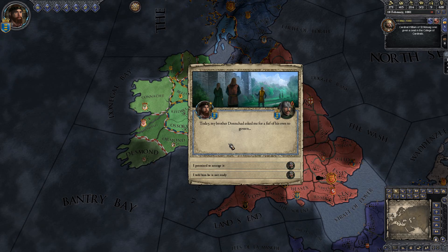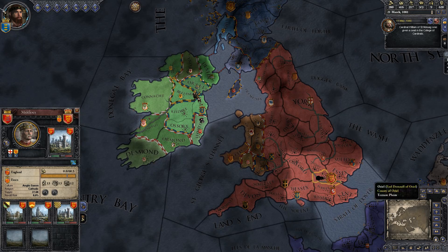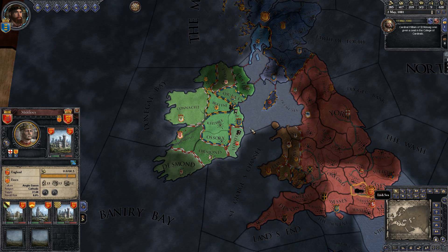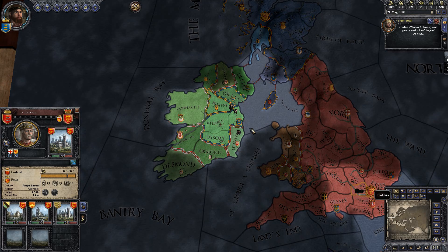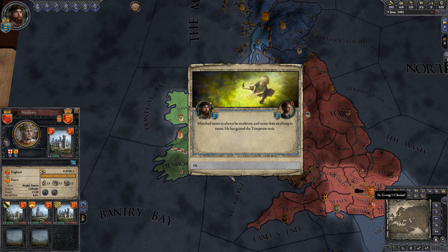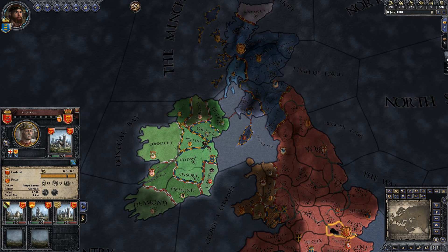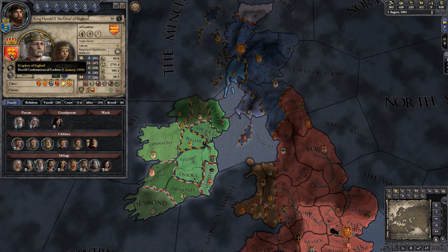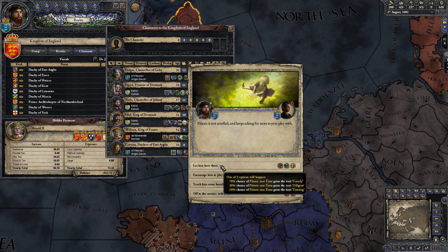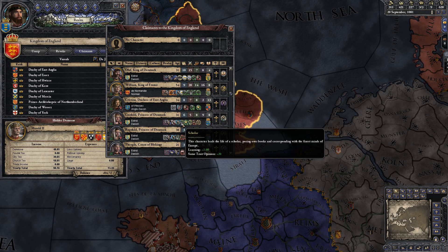I'm going to reveal a cunning trick for how to get additional territory. This works when you're starting off taking one piece of land at a time, but eventually you hit a point where you want to take large swaths of land in one go — it's cheaper. What you do is find a king and look at the claimants — all the people who have a claim to the throne.